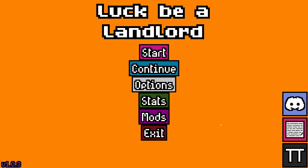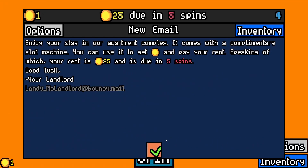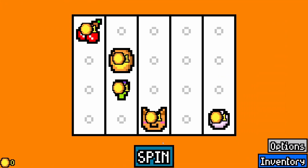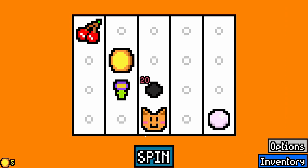Welcome to Luck Be A Landlord. Today we are doing floor four, and this is a much bigger change than the last floors, as we are receiving one less removal token from each email. And this game had a big update — it's finally released, which is pretty interesting.